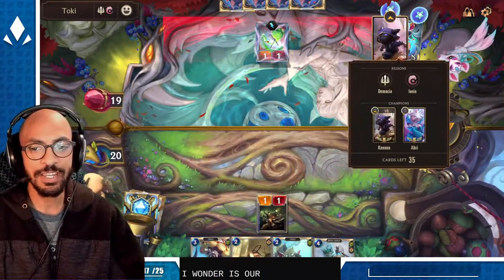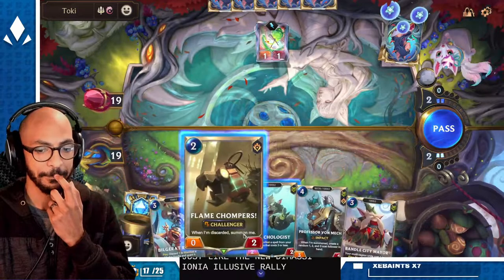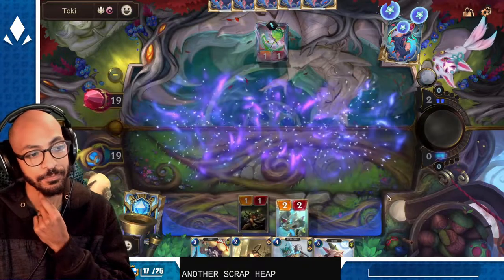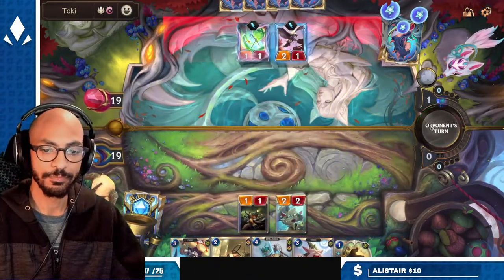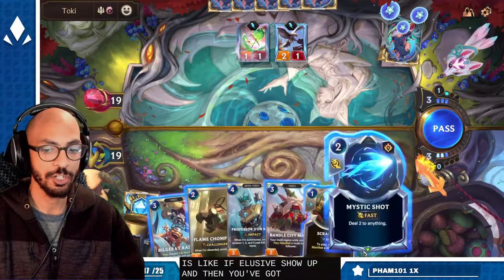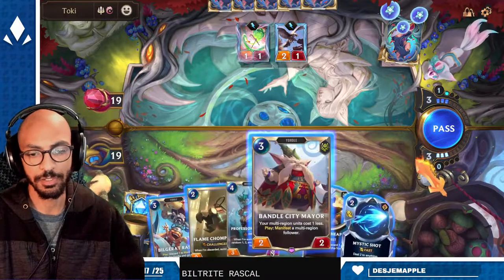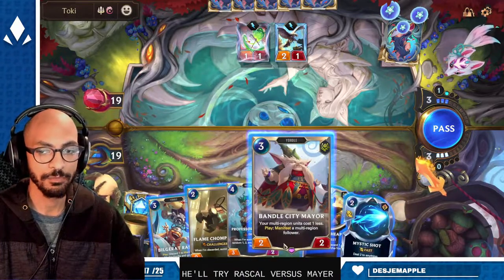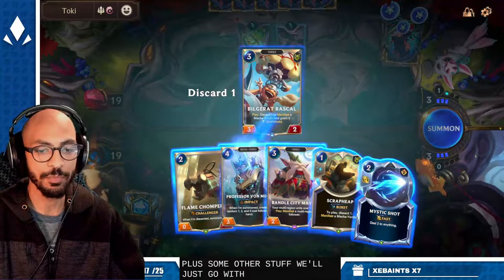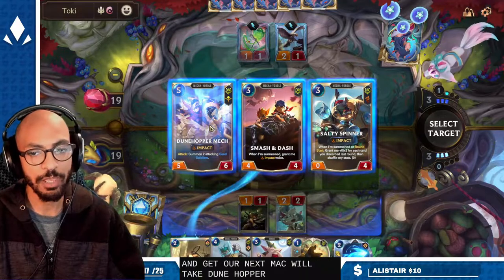I wonder, is Ari cannon just like the new Demacia Ionia elusive rally? Another Scrap Heap. This is usually what happens — elusives show up and then you've got challengers to kind of help out against those. Build Rascal versus Mayor — we'll save the Mayor for a turn where we can play him plus some other stuff, we'll just go with Build Rascal and get our next mech. We'll take Dune Hopper to keep going up the curve.